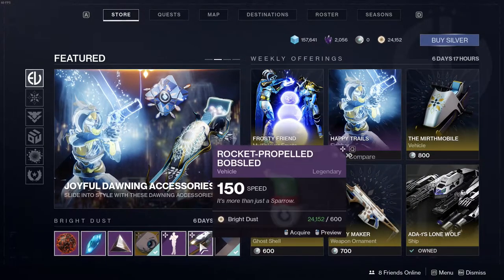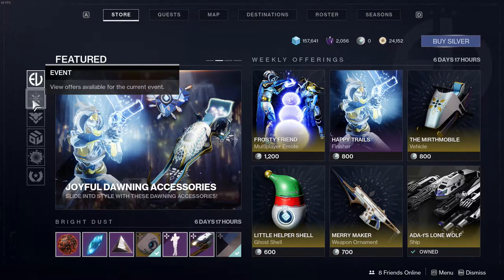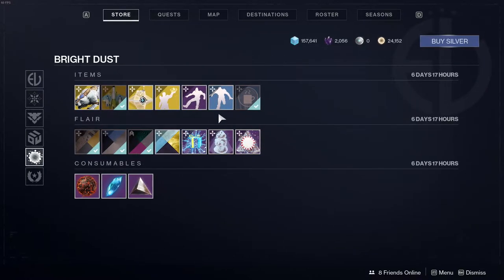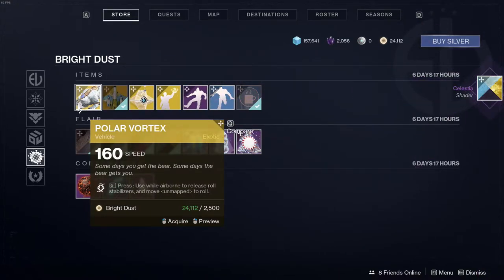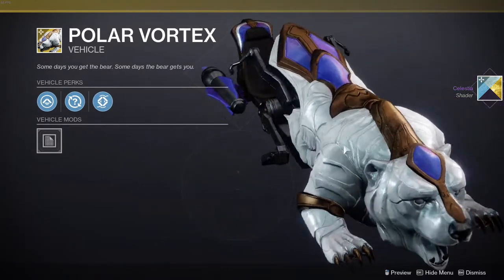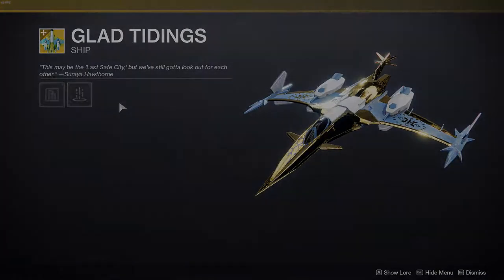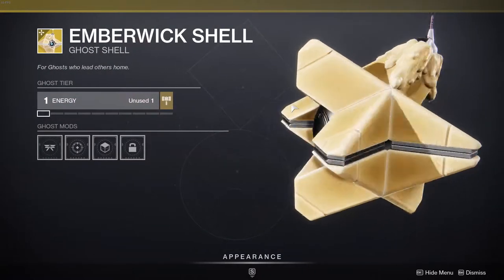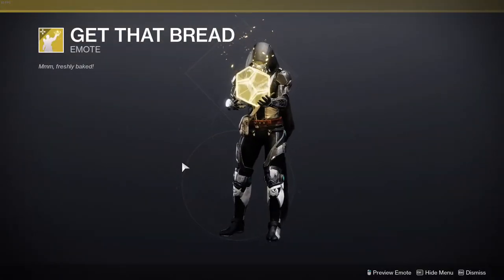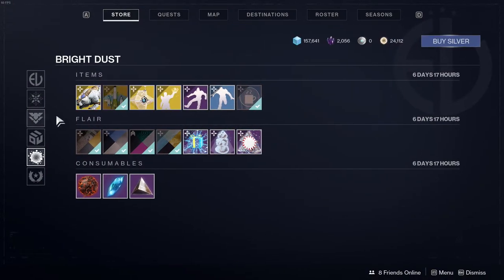With that said, let's get on. At the bottom here we're gonna have a shader and some stuff that I personally don't really care about, and at the bright dust section we also have stuff I don't care about. I make it no secret that I don't give a shit about this event honestly. You can get the Polar Vortex right now, the Glad Tidings which I think you got free last time, the Ember Wick shell which I can see people using a lot because it is cool, and then 'To Get That Bread' which I personally don't care about, and then the dance.